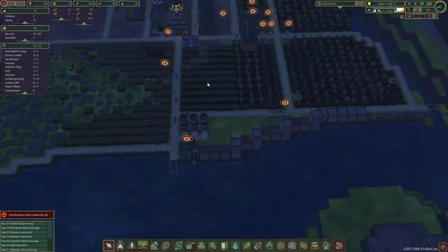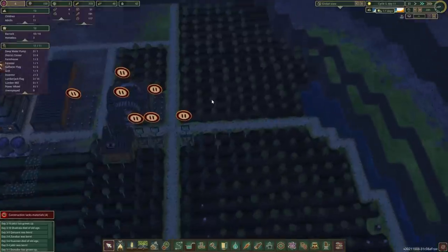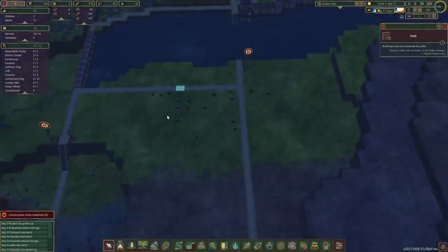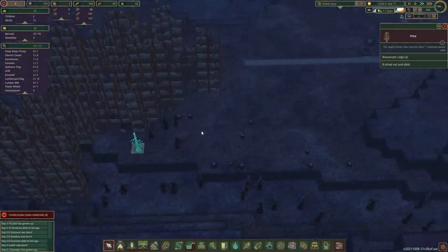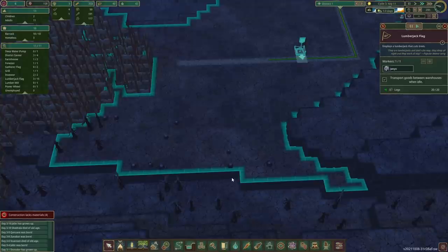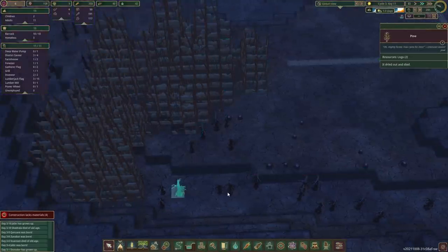Let's give them a couple more roads so they can get to them all. Potatoes a little bit - no we're good. Logs, maples - how far are you guys? Good enough. I think this forester should be done soon - there's just a couple more.